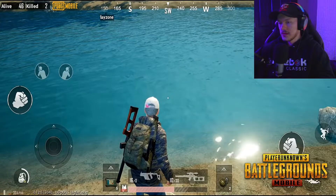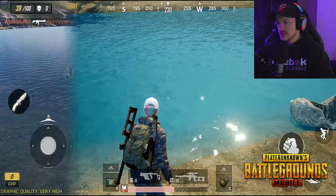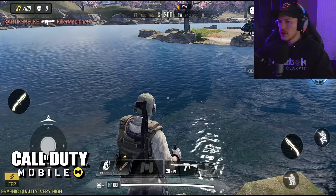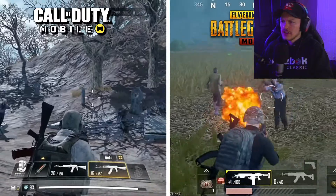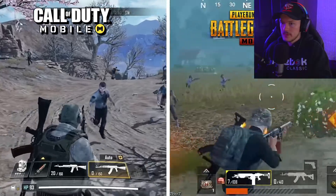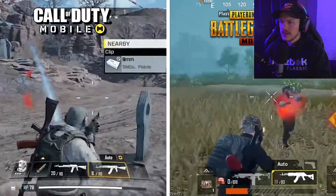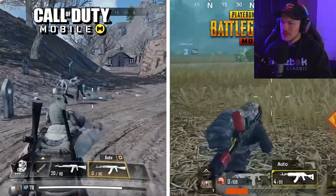Here are the graphics of PlayerUnknown's Battlegrounds, which is a little interesting — this looks pretty good. It almost makes Call of Duty Mobile look a little bit worse, but you still have reflections and you can actually see through the water in CoD, so it's kind of up for debate. I didn't even know PUBG Mobile had zombies — that is actually kind of nuts. But zombies is a Call of Duty thing, so it's always going to be better in CoD — there's no doubt about that.